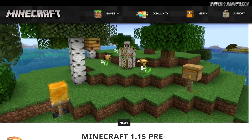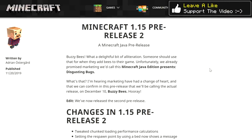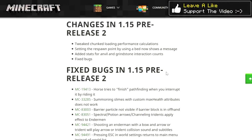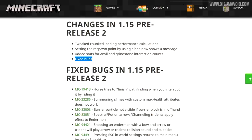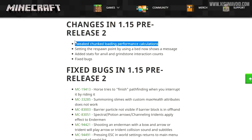Hello everyone and welcome back to another Minecraft update video. 1.15 pre-release 2 is out and it came out on a Monday. Mojang's plan now is to just get these pre-releases out when it is convenient to do so, so as much testing can be done as possible. There are bug fixes which we will get to in this video, but first we're going to address two points and then talk about how chunk loading and performance works, as there's been some open communication from Mojang on this.